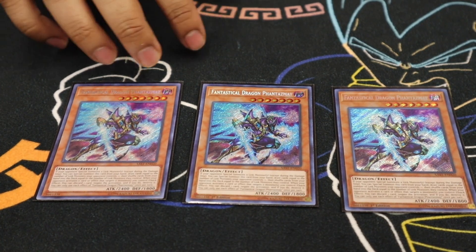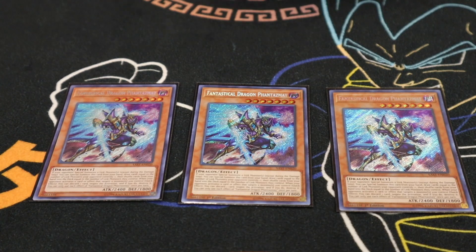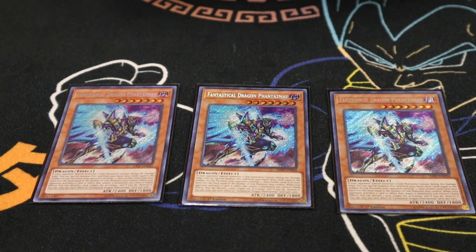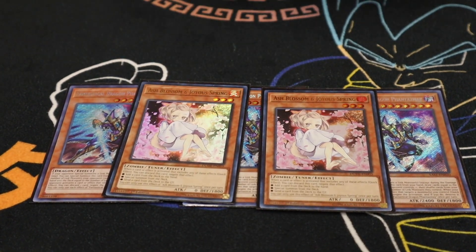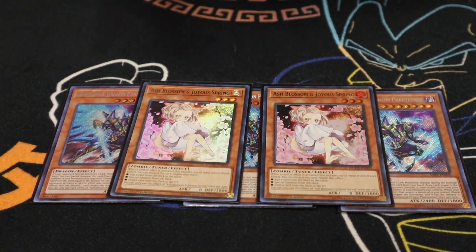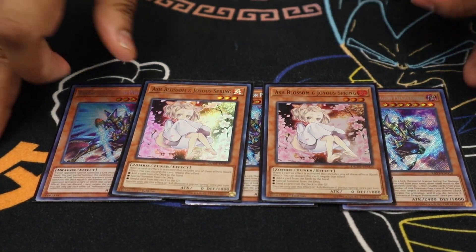Phantasmus lets you fish out whatever you need, whether it's hand traps or Musketeer spell traps. Being able to protect your Musketeer monsters from cards like Imperm or Widow Anchor is pretty good, and it shuffles back bricks like Double or Nothing. Last for the hand traps, we play only Double Ash, not Triple. We don't want to brick or see multiple copies since we run multiple other hand traps. That's it for the monsters.